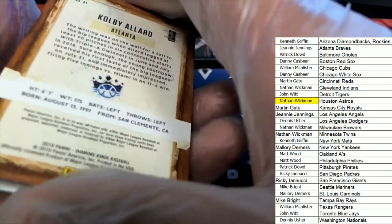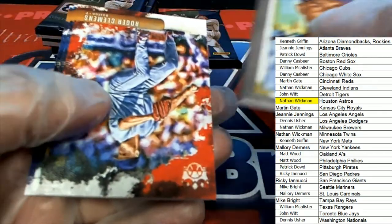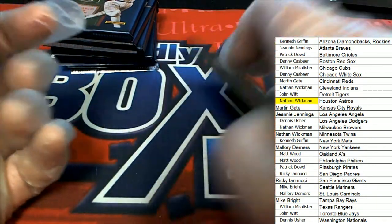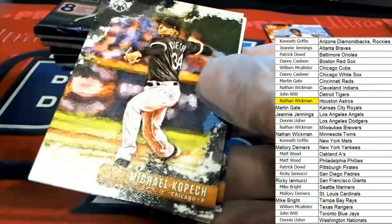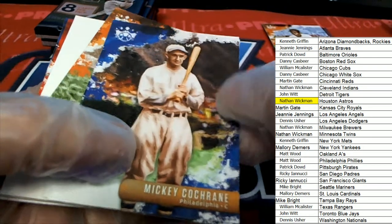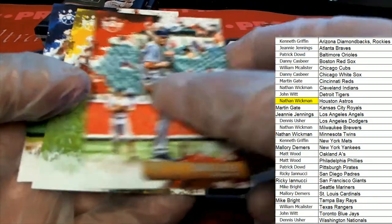Here's a Kobe Allard framed — nice framed. Mariana Rivera, The Sandman. You can see how nice these look and everything ships. Justice Sheffield — really cool looking stuff comes out of Donruss. Everything ships.